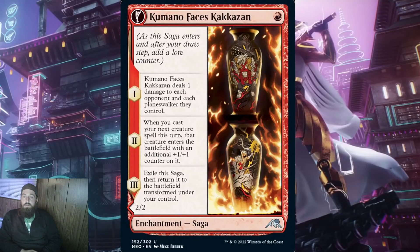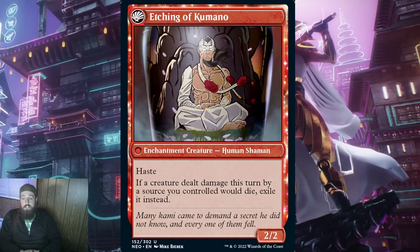Next we have Kumano Faces Kakazin for a single red mana. When it ETBs, it deals 1 damage to each opponent for each planeswalker they control. This just sounds terrible — on curve there is no way anyone has a planeswalker, and if you have an opponent with a planeswalker out, pinging for 1 isn't going to be your best move. When the second lore counter activates, it says when you cast your next creature spell this turn, that creature enters the battlefield with an additional +1/+1 counter. This is also not very good. When it transforms, you get Etching of Kumano — a 2/2 enchantment creature human shaman with haste. If a creature dealt damage this turn by a source you control would die, exile it instead. A turn 3 2/2 with haste isn't the worst, but that exile text might as well be flavor text 99% of the time. This card is just very underwhelming.